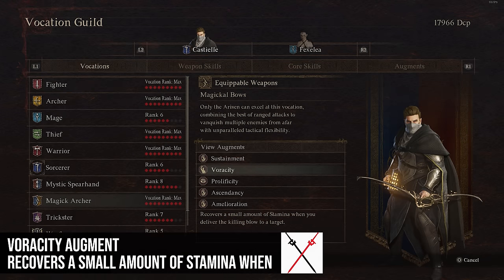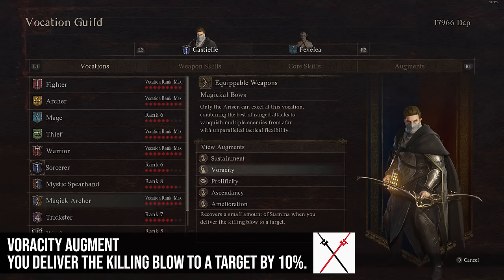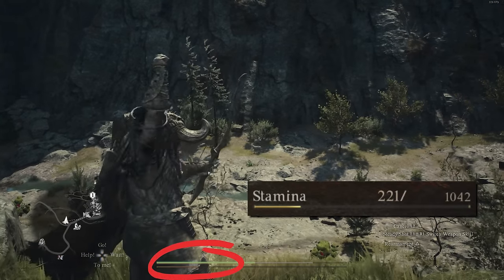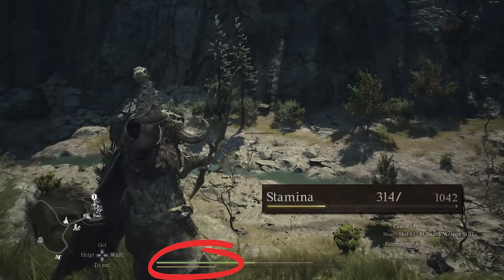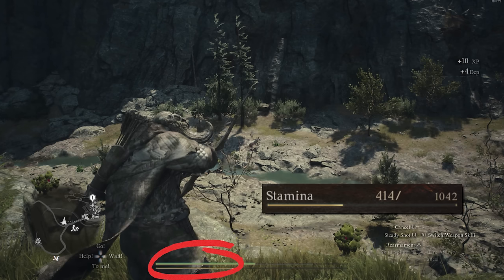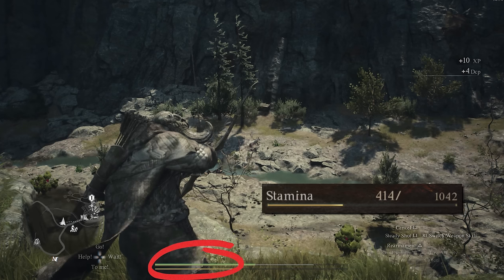Veracity recovers a small amount of stamina — about 10% — when you deliver a killing blow to a target. This is not bad, particularly if you're playing something like a Thief where you're constantly draining stamina with a skill. You can keep killing things to keep topping yourself off.